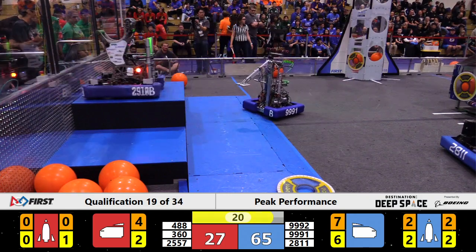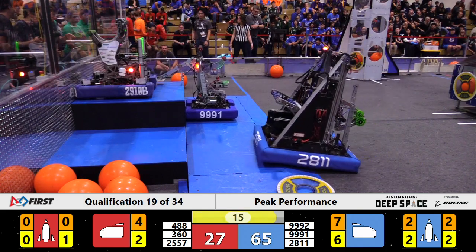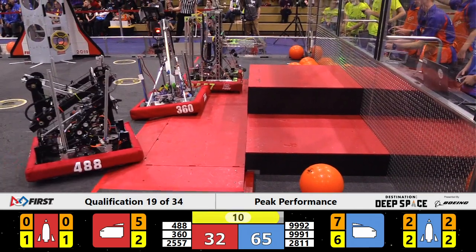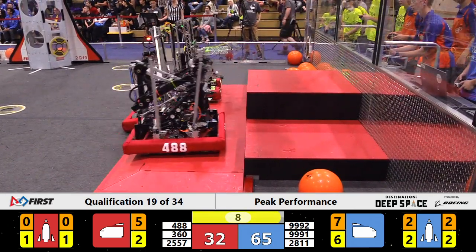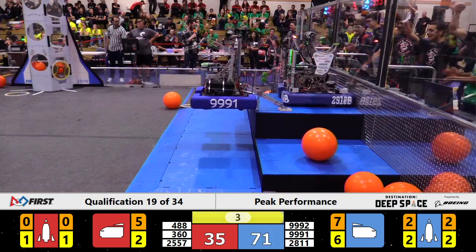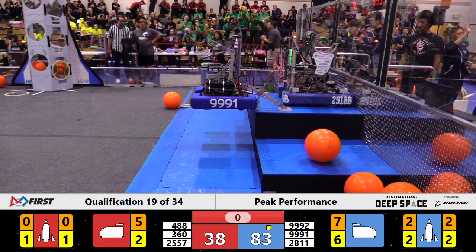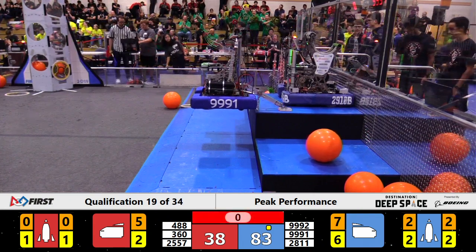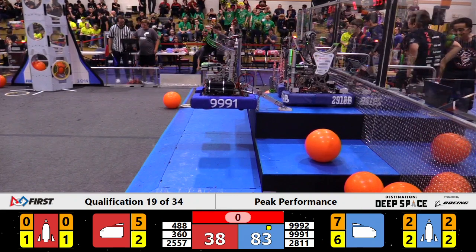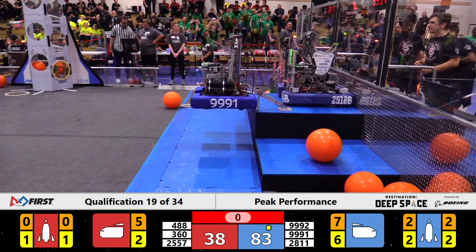Jack and the Bot — one of the two 9999 teams — jumping their way up onto level three. Can we make a double level three happen? We're definitely going to try. The other 999 team — Partly Cloudy Paradox — lifting their way up, doing a little bit of a fingertip push-up to make it up to level three, joining the other 999 team on level three. That's going to be a large endgame score there for the Blue Alliance.